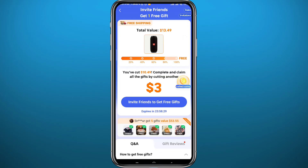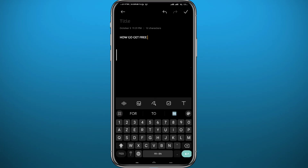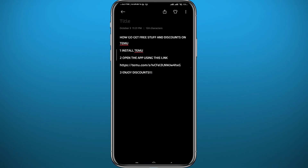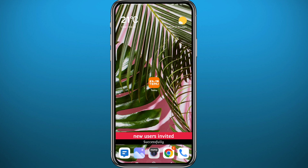Now open your notes and write a message template explaining to new users how they can use your link to open the app and get discounts themselves. You can pause this video and copy my message template, then post it to your social media — especially Facebook groups that are specialized for this app. That's where you'll get your new users from.